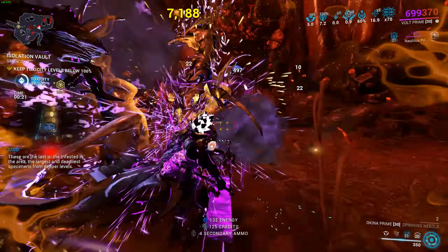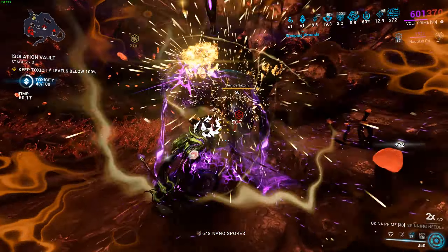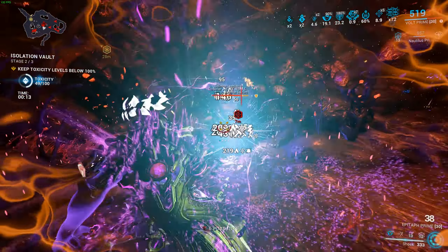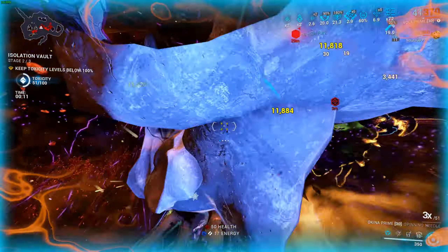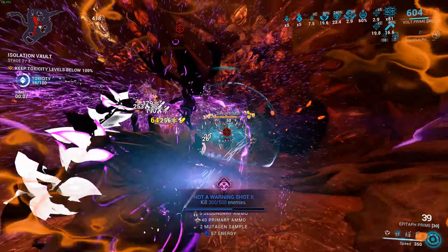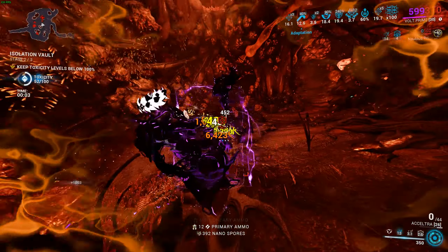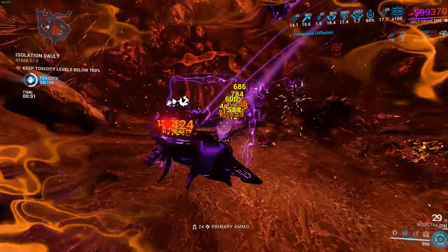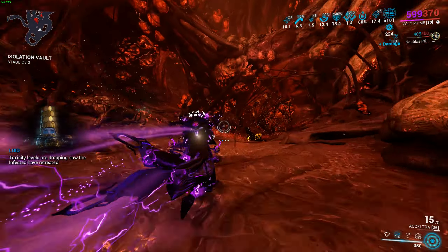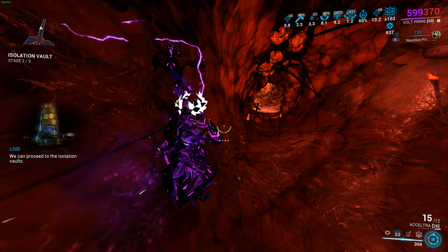The main difference is that there are more necromechs at the end of the mission. Here you're gonna be able to farm even more parts, or higher chances of getting more parts for your necromech, and you will also be able to farm Orokin matrices. There are different varieties depending on the tier of bounty you do, and these are basically exchanged for standing with Lloyd, which is quite good because you can get necromech mods from him.